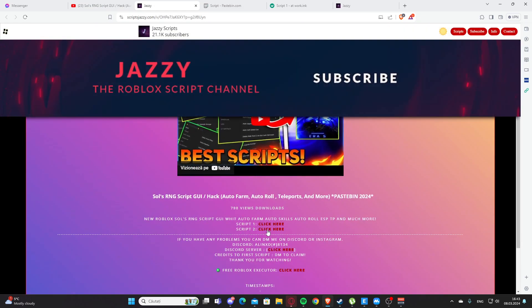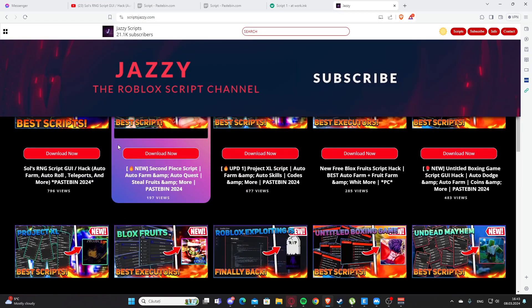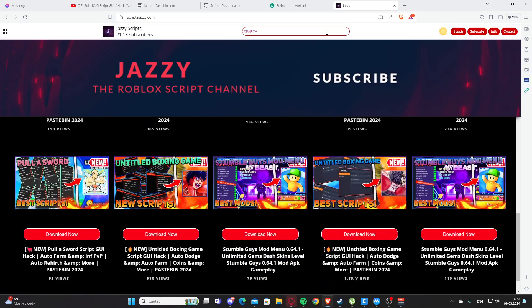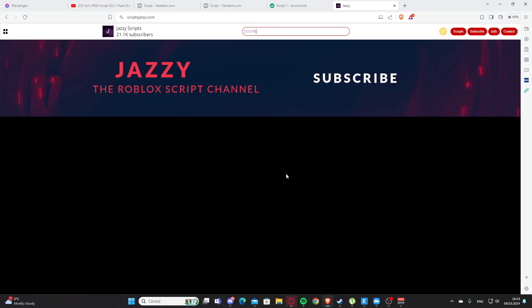If you want to get the second script, scroll down and click here again. Sometimes you'll get a working link or a link with ads, which supports me. Basically, this is how you get the scripts. On my website you can search for scripts for your game.